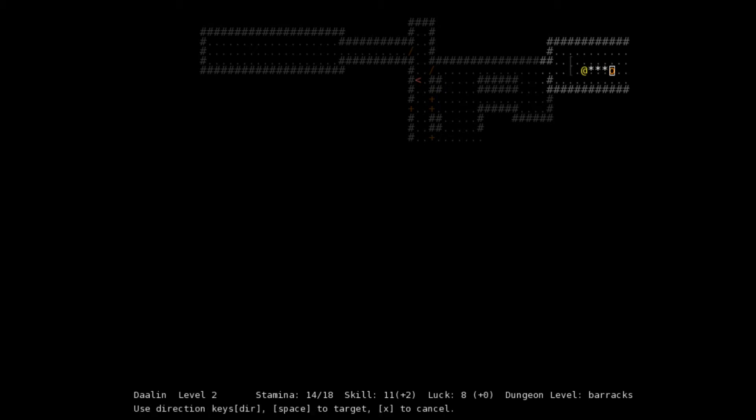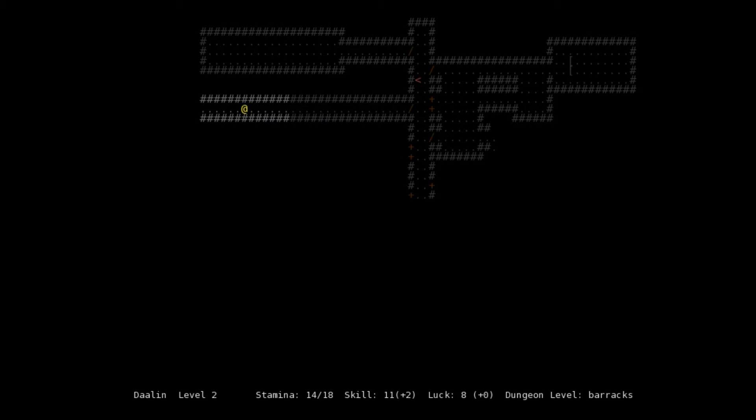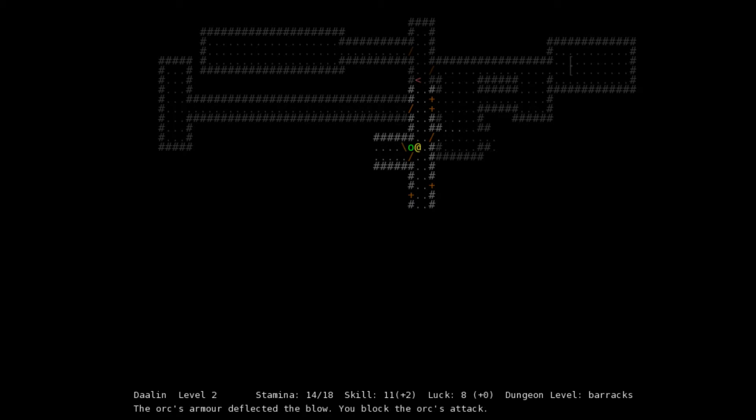We're in a firefight — this is probably dumb. Alright, he's dead. Get these arrows. We've taken 2 damage so far in the barracks. The barracks can be very, very deadly, so let's be on our guard. These doors are open — did I open them? I guess not. Alright, another one's dead.